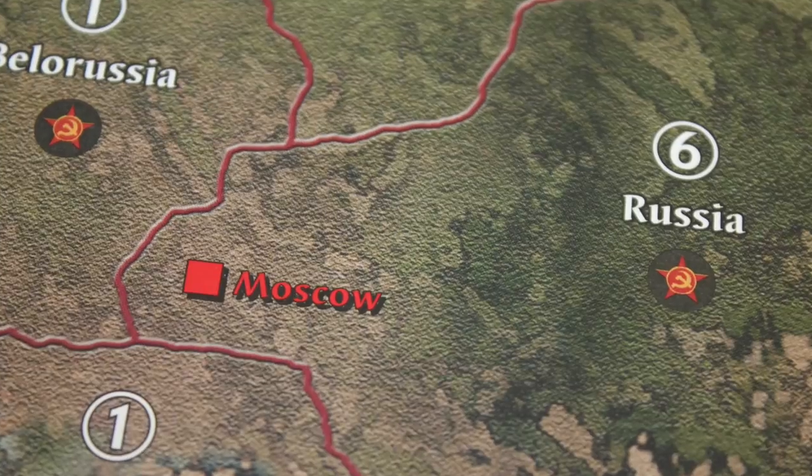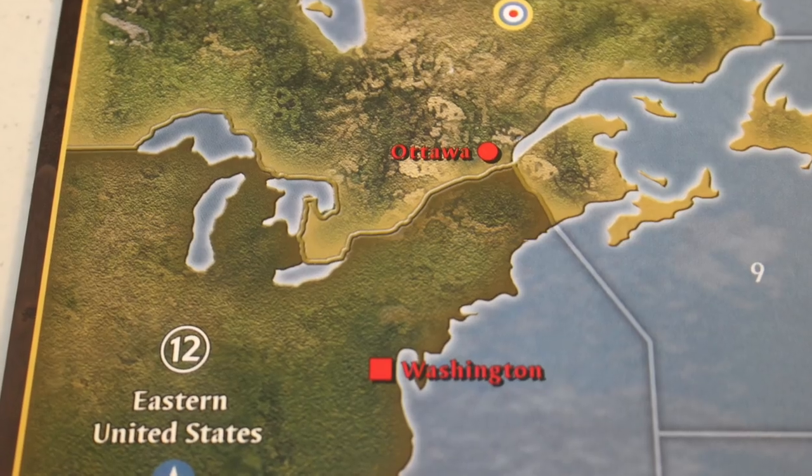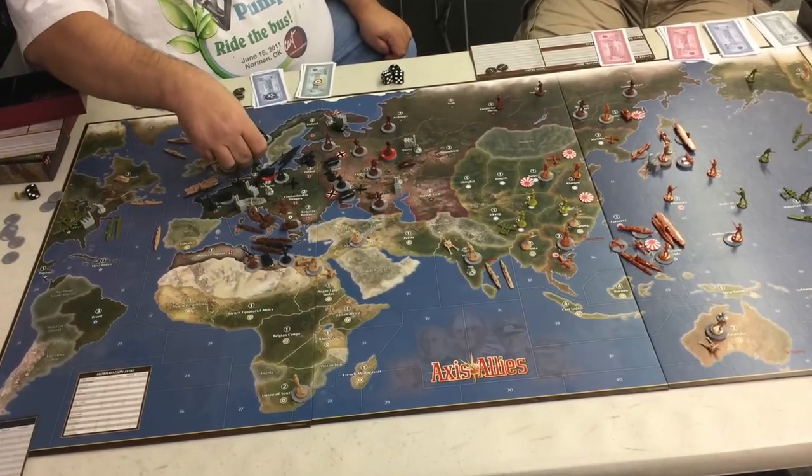There are a number of victory cities throughout the board and these are what you're trying to capture. You're looking at the capitals — Tokyo, Moscow, Berlin, London, Washington, Rome — but also secondary cities like Calcutta, Hong Kong, Honolulu, and Paris. You can play to a certain number of victory cities, and as soon as one side captures the required number, they are the winner of Axis and Allies Anniversary Edition.